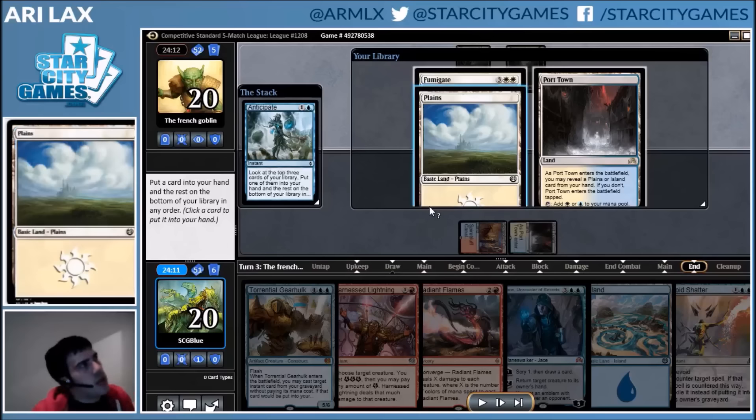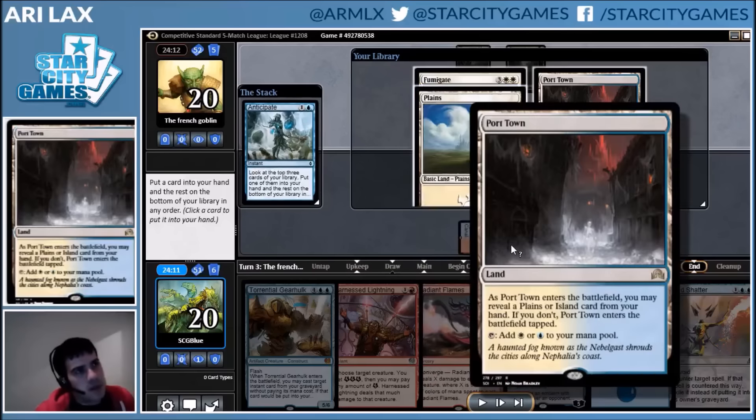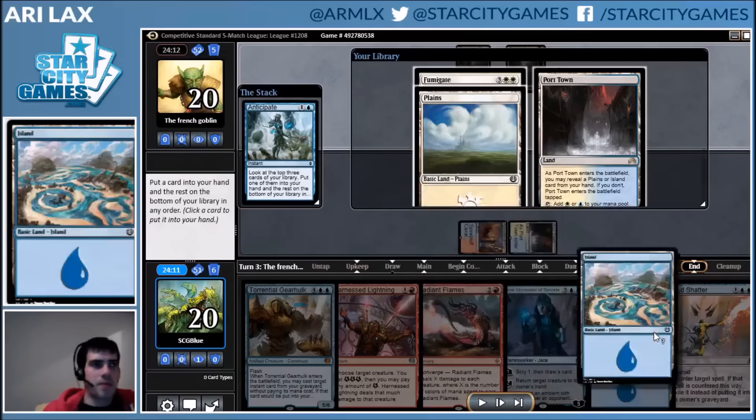Let me just walk this through. You want to be able to get the Port Town in tapped and then play the untapped lands if you draw them in order. But because I drew the island, I want to play this early, so if I draw multiples in a row, I don't get stuck with the extra tapped land in hand. I can play the Port Town as a fourth untapped land with the fifth land in hand.